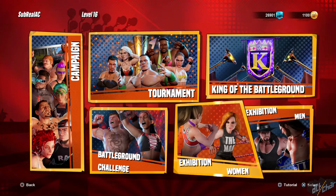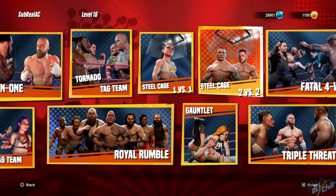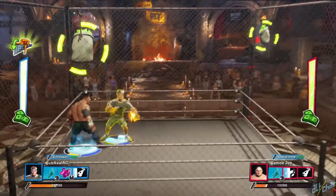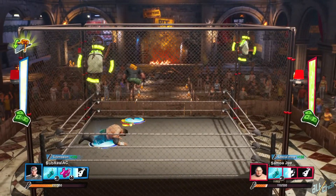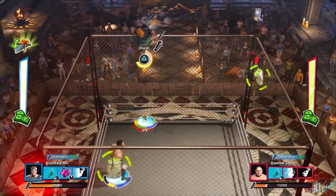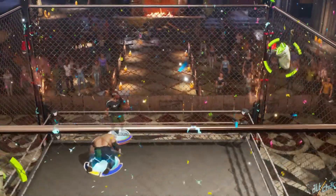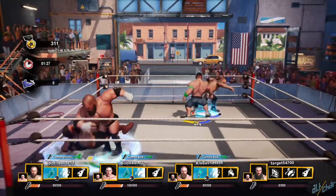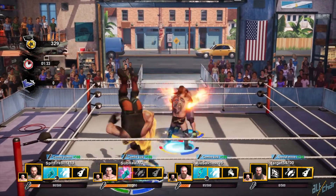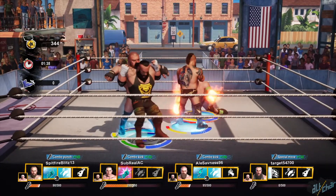When it comes to game modes, with WWE 2K Battlegrounds, players are absolutely spoiled for choice. Aside from the aforementioned campaign mode, you can take part in a variety of other modes as well, such as one-on-one, tag team, triple threat, royal rumble, king of the battleground, and many more. Each of these has a different set of rules that you must adhere to in order to win the match. Offline and online multiplayer are of course there as well, and I'm glad to say that my online experience was buttery smooth even with multiple players present in the arena. It also took me a mere few seconds to find a match, so it's safe to say that the game's online play is satisfactory to say the least.